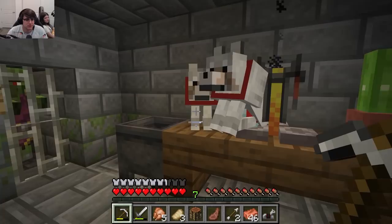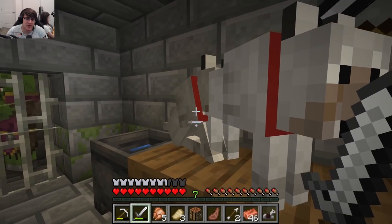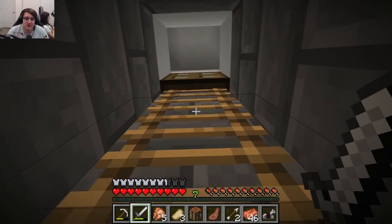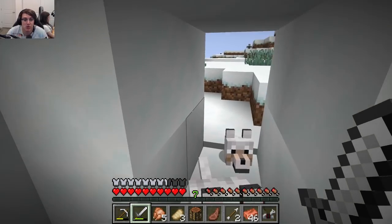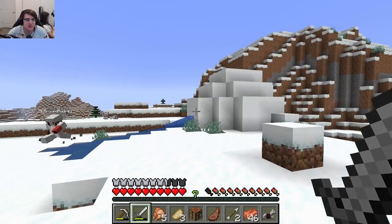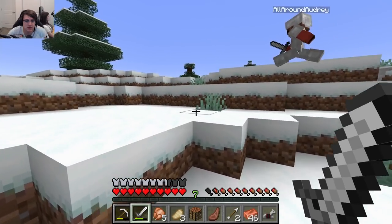What's pretty cool is in an earlier episode I said they should make backpacks, and I think there's a backpack mod but not in vanilla. Well, I heard the news that in the second half of the Caves and Cliffs update they're planning on adding something called bundles, which is essentially backpacks — so hooray! We came from over this way, but we're just wandering around trying to find the village.